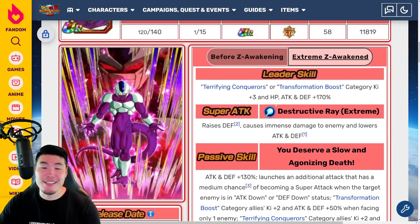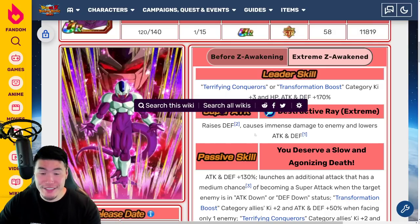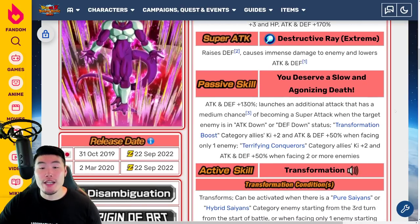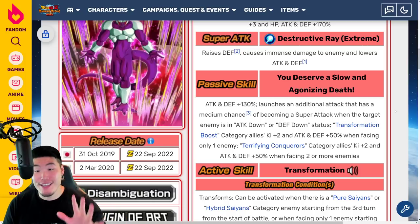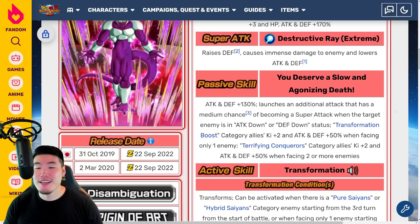So the Transformation Condition doesn't change, but everything else changes. The new leader skill with the Extreme Z Awakening is now Terrifying Conquerors or Transformation Boost Ki plus 3, HP, Attack and Defense plus 170%. Super Attack — this is huge — raises Defense, can be stacked infinitely, causes immense damage, and lowers Attack and Defense. Passive is Attack and Defense plus 130%, launches an additional attack that has a medium chance of becoming a Super Attack when the target enemy is in Attack down or Defense down status. Transformation Boost category allies Ki plus 2, and Attack and Defense plus 50% when facing only one enemy. And Terrifying Conquerors category allies Ki plus 2, and Attack and Defense plus 50% when facing two or more enemies.